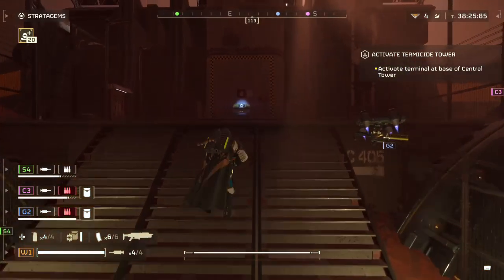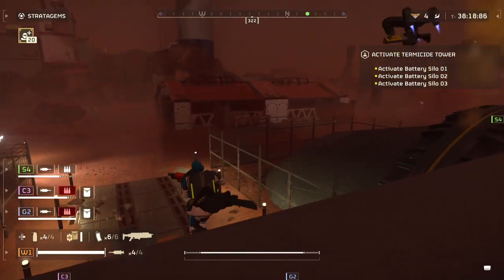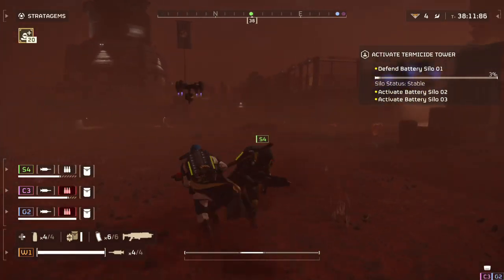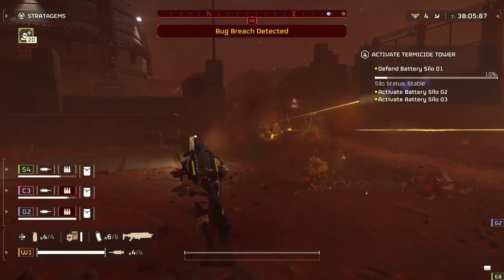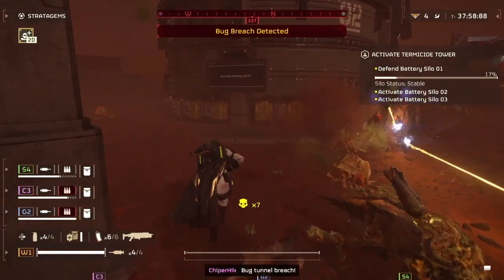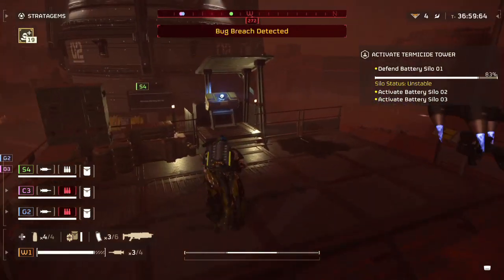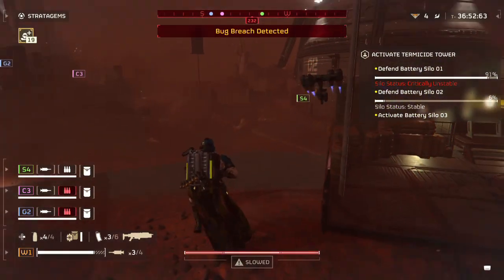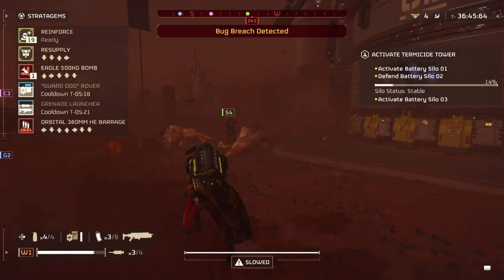Make your way over to the button at the base of the tower to start the mission. From here, you need to power up three battery silos — easier said than done depending on the difficulty. My ally activated battery silo one, and I headed over to battery silo two. While you're doing this, enemies will be attacking you. Numbers are quite low at the start, but it can get hectic. Battery silo one became critically unstable — they got heavily attacked early on. If it gets damaged enough, it deactivates and causes tremors, which is really interesting.